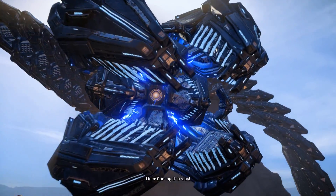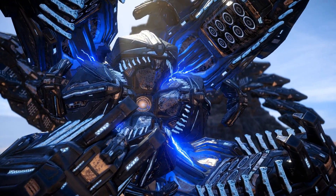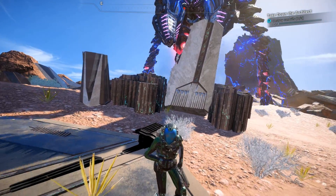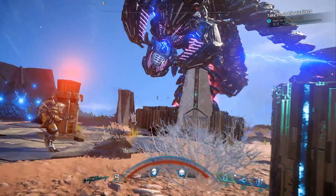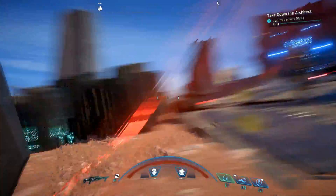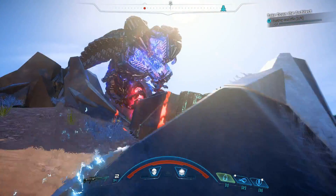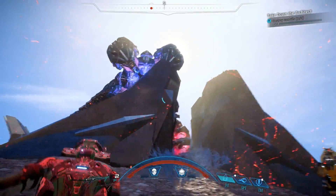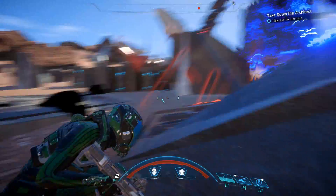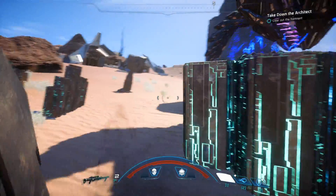Not a bad idea to scout the area in advance for ammo and health. There's usually quite a few scattered around the area where you're fighting the architect, but they're not always easy to find when there's all sorts of chaos going on. So keep in mind where those are, maybe mark them on your map. If there's a forward station nearby — which there is in the fight on Eos — that can be very handy because you can resupply there whenever you need to.